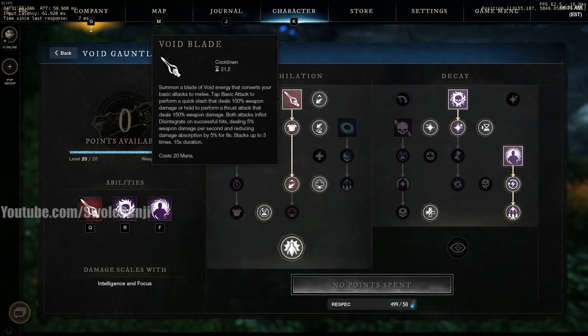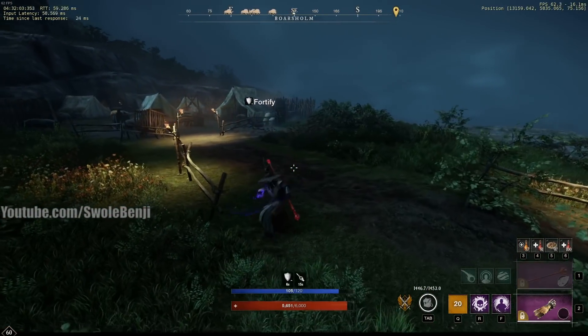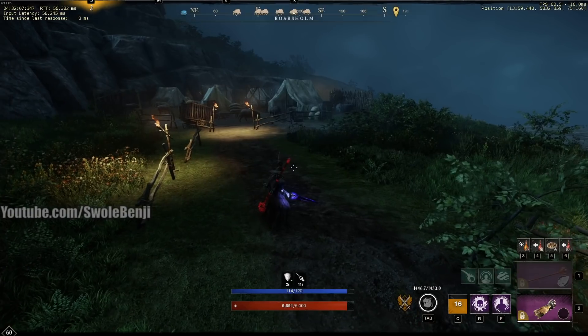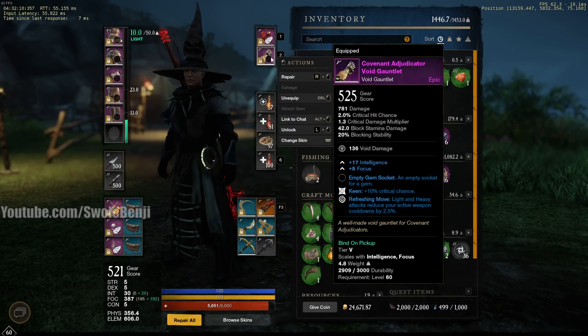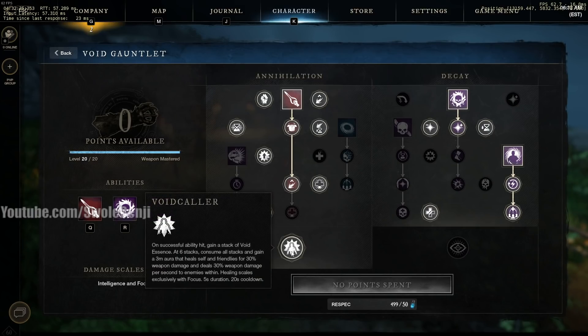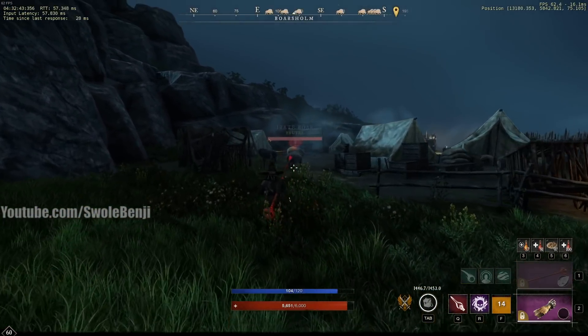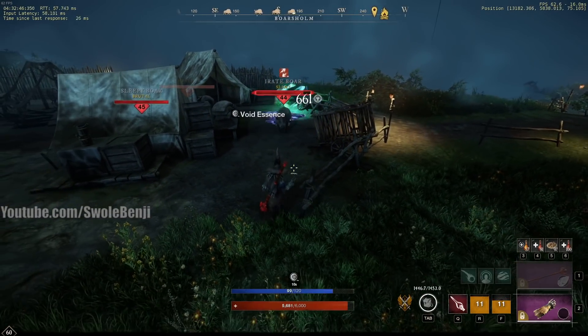For your offense ability, Void Blade — the wording is a bit off, but it's actually more than 100% weapon damage when you hit with a light void attack versus the ranged attack. Also, by having Refreshing Move on your weapon — I'm using one with Keen and Refreshing Move for solo play — if you can get one with all Focus plus Keen and Refreshing Move, go for it. For healing in dungeon groups just make sure you have as much Focus as possible. Then there's Void Caller — that's the area of effect circle that activates around you when you do six ability stacks.